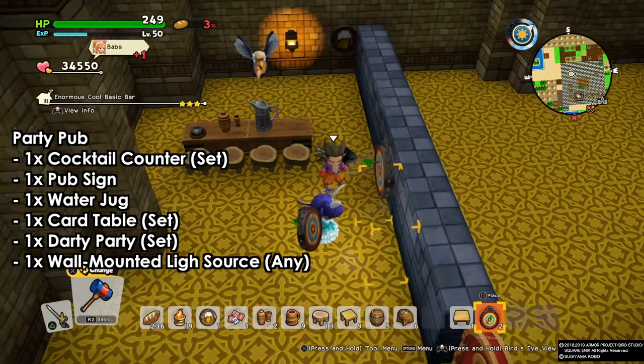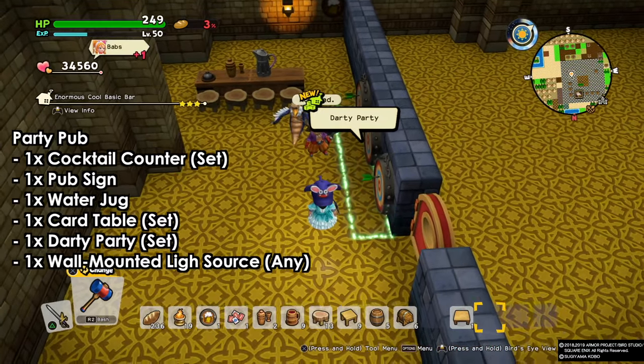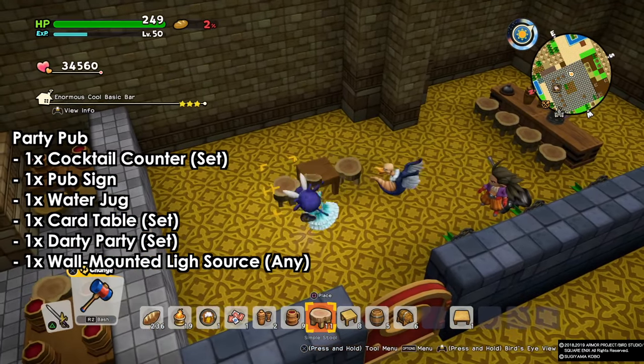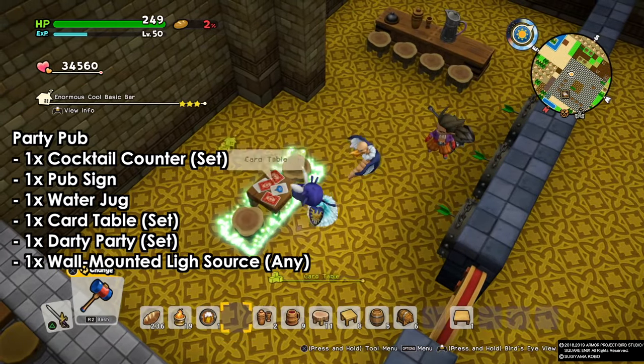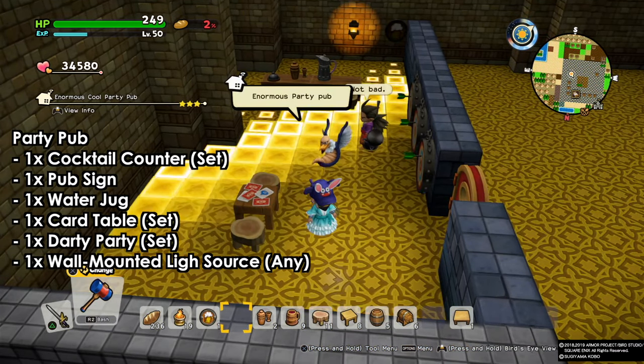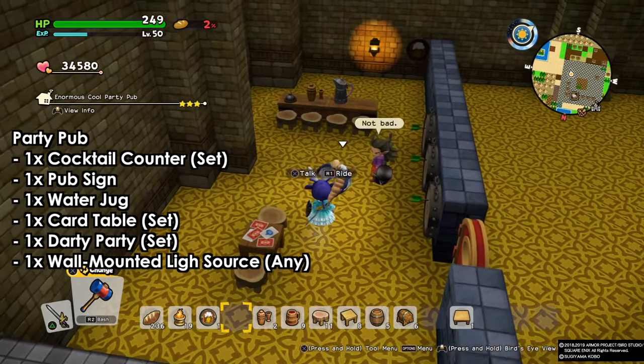Next we're gonna build the three dots set — if you place three dots it's gonna be a dirty party set. We also add a small table with two chairs and cards on top, and we'll have our Party Pub. That's it guys, simple as that — three recipes. Thanks for watching, subscribe to our channel, and as always, stay awesome guys.